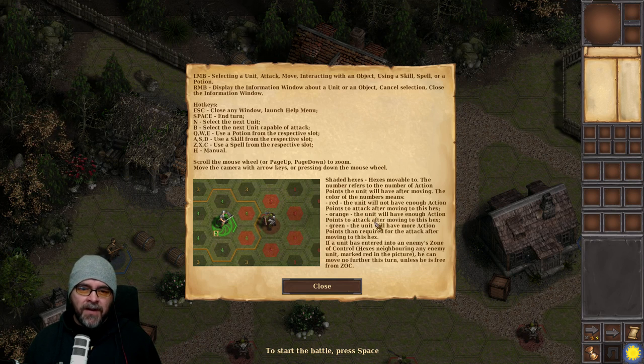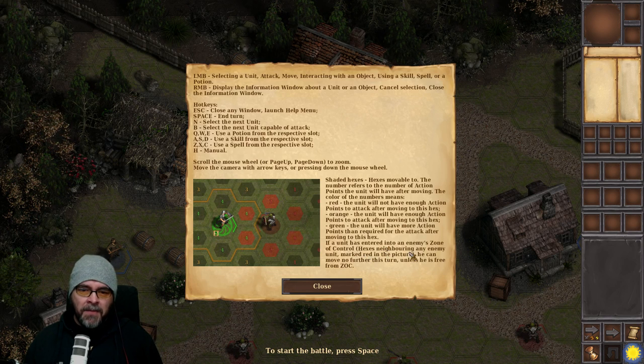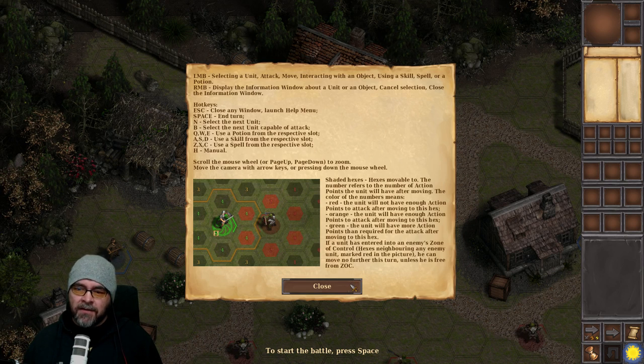If a unit enters an enemy's zone of control — hexes neighbouring any enemy unit, marked red — it can move no further this turn unless freed from that zone of control.